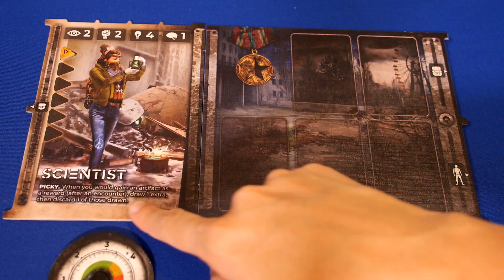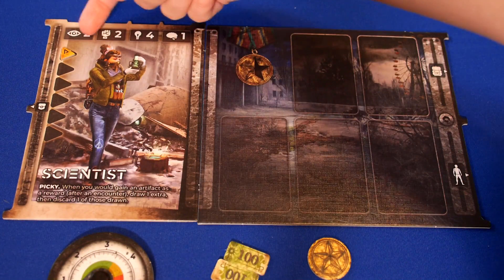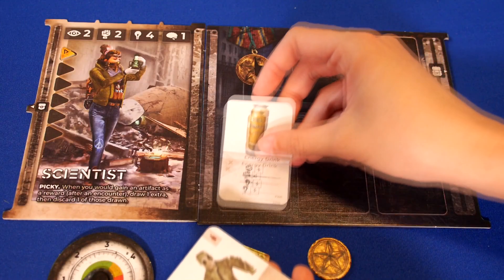It's from a Polish game studio called Rebel. Zona is a post-apocalyptic survival game for one to four players in which players take on the role of one of ten scavengers living in the Chernobyl Exclusion Zone. Each scavenger has their own unique character power, attributes, and starting items.